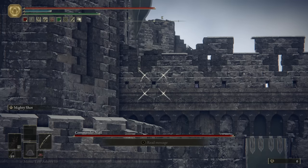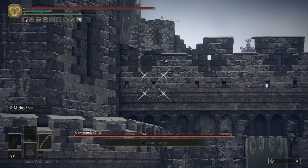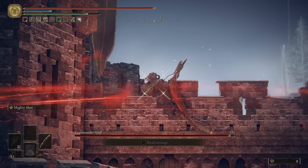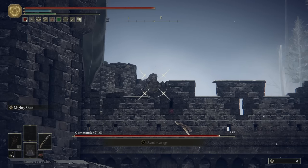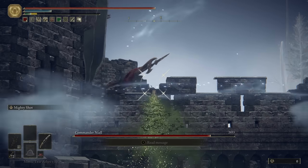Now, obviously you're not in the boss arena, so he's going to summon his Spirit Ashes and he's going to run towards you and try and attack you. Once he's in position, just line up your shots and absolutely wail on him. Do this for a few minutes until he's dead, and that is it. Fight one. You will get an abundance of runes and, of course, a great weapon — the Veteran's Prosthesis.